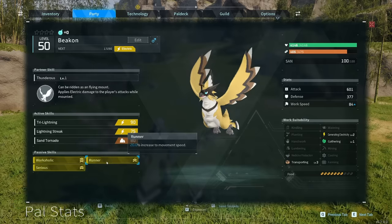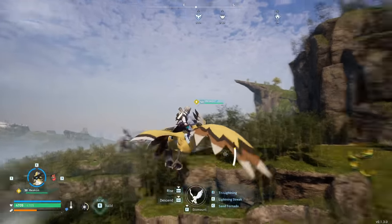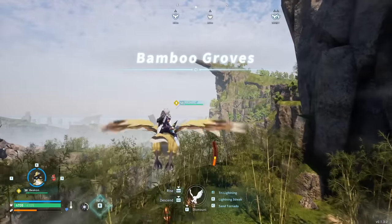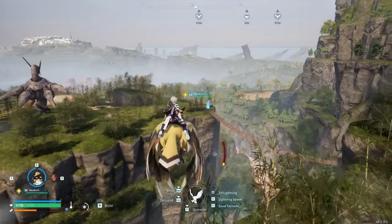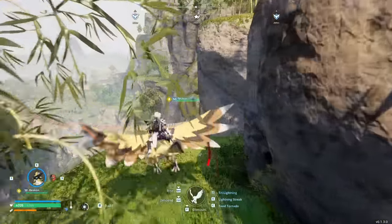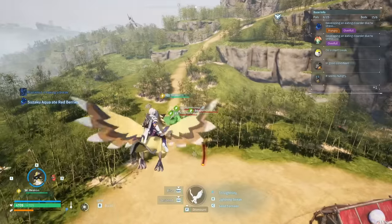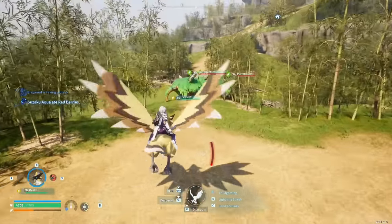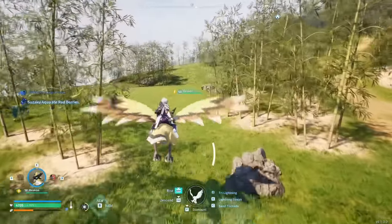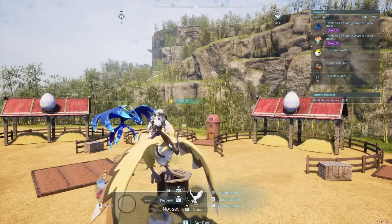Currently the only movement speed passive I have on mine is Runner for plus 20%, but even with just that it's a pretty decent flying mount. One tip I recommend when flying: when you're running out of stamina, just let yourself fall to the ground — it's so much faster than using the descend button. Just fall, regenerate your stamina, then start flying again. It helps speed up the process of getting back down compared to using descend.